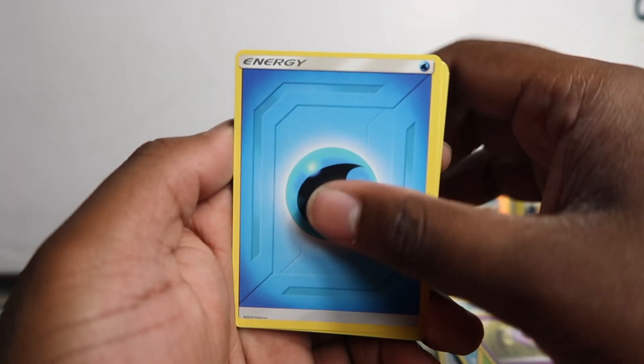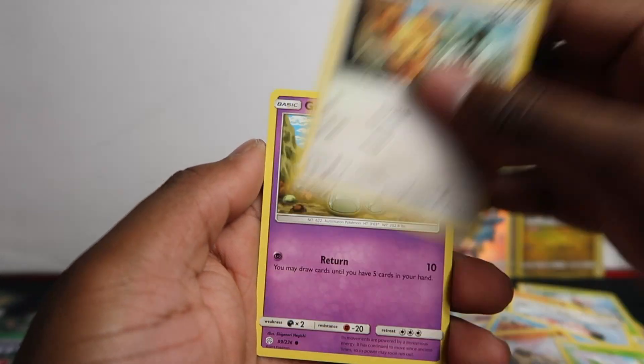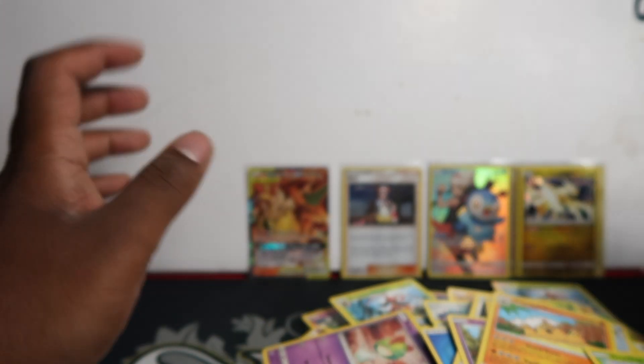Pack ten has a green code. Contents: Poké Doll, Snorunt, Rockruff, Deino, Teddiursa, Golett, Roxy, Palossand — and nothing in that one. That pack was completely normal.